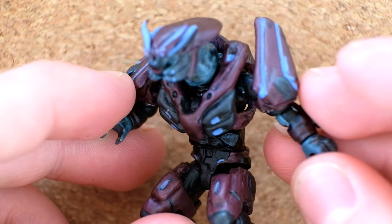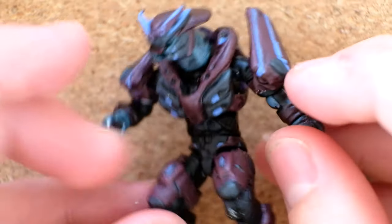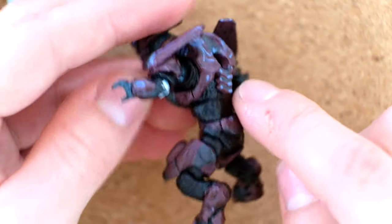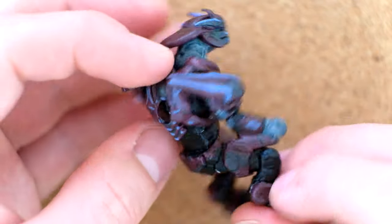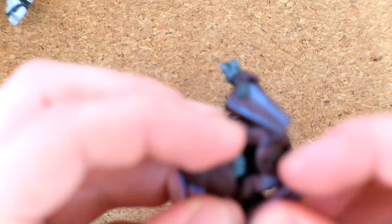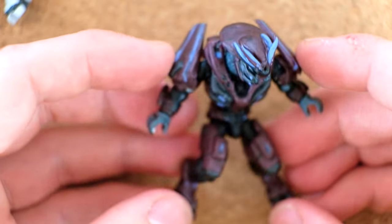Mega always makes all of their figures the same size — elites, brutes, marines, Spartans are all the same height, and that's for a very valid reason: they're all meant to be compatible with all the vehicles in the range. I agree with that actually. It's literally an extra piece of torso that's been spliced on — you can pop that in like it's a normal torso and that's seamless. I was a little nervous — I didn't want to break it — but that actually worked really well and looks insane.